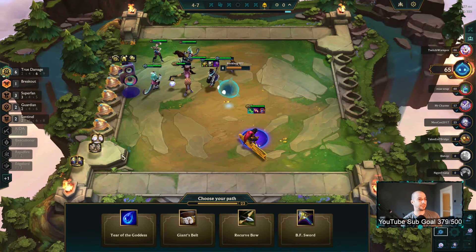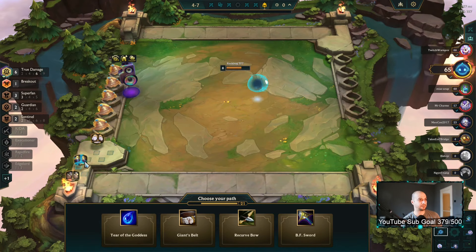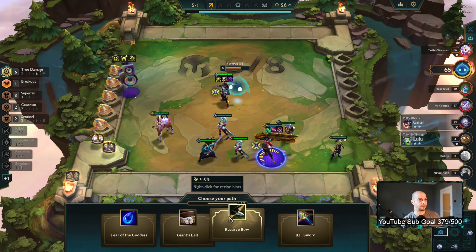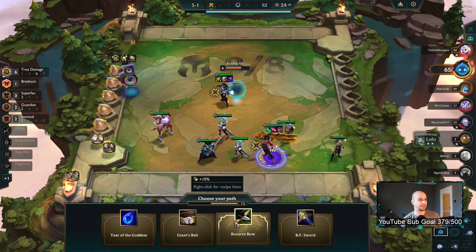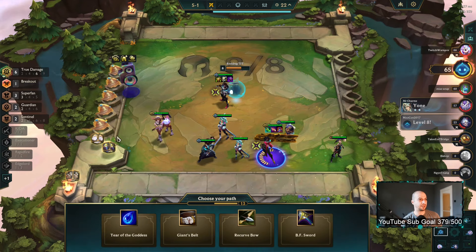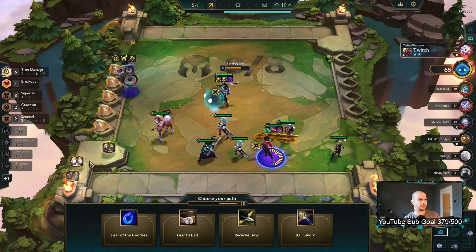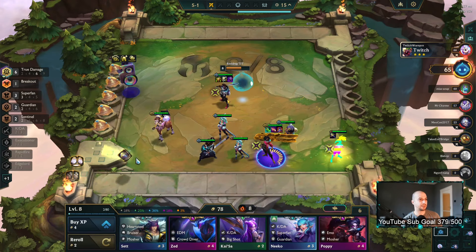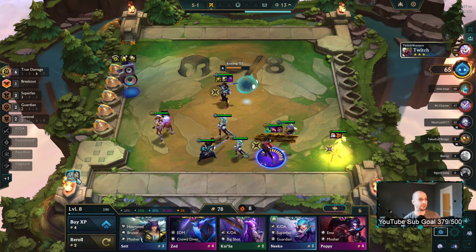I don't think we get spatulas anymore, so it's just these items on Akali I think. Hodge double healing? Or Deathblade QSS and then just go for healing at some point.